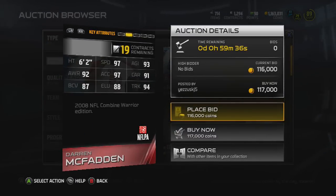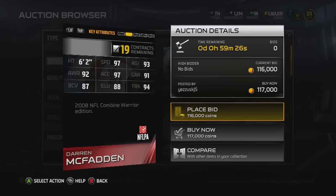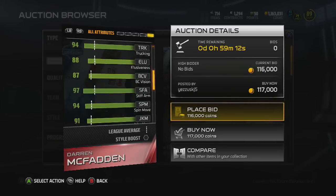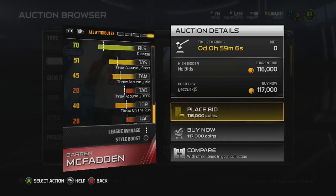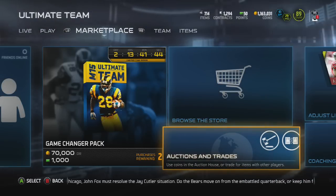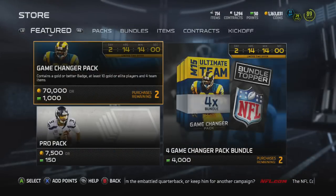He's 6'2", he's got 97 speed, 94 trucking, 87 ball carry vision, 88 elusiveness, 97 acceleration, 91 carrying, 93 agility, and 92 awareness — this is for his 2008 Combine performance. We'll check for hidden stats: he's got 82 catching, which is pretty good for a halfback, plus decent athletic stuff. So that's a pretty good card for a late-game running back for a team that's struggling and just needs a little boost. You spend $100,000 on that card and get a really decent 95 overall running back.